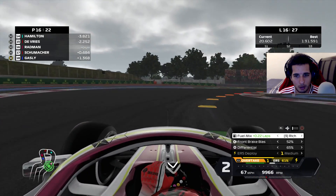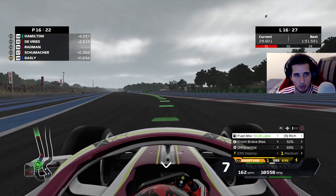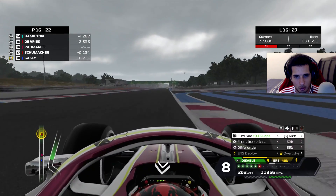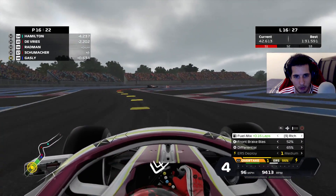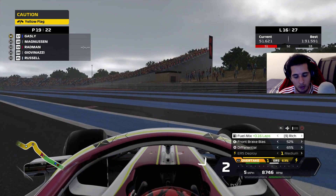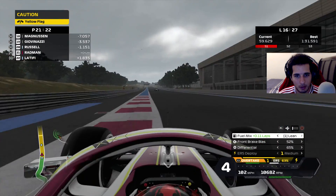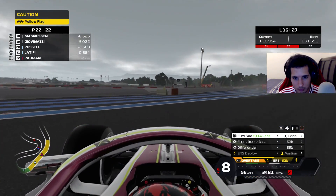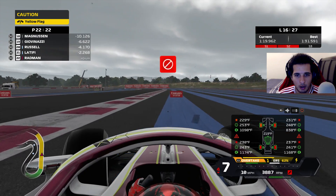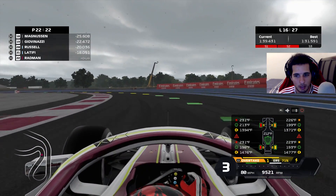I don't think we even have a shot at the points anymore. I'm trying to do the math of who's on a one-stop versus two-stop and where we are — Hamilton, Perez, Gasly, Verstappen, Vettel, Grosjean, Kvyat, Leclerc. I don't know where we are. I need to look after these tires now — I want to finish the race on this compound. Then I let Grosjean by. We've been overtaken on pit road by a slow pit crew and now I'm in last — my tires are just destroyed.